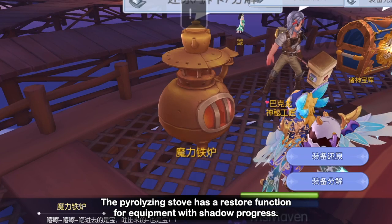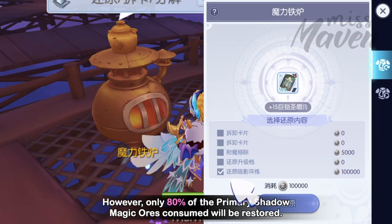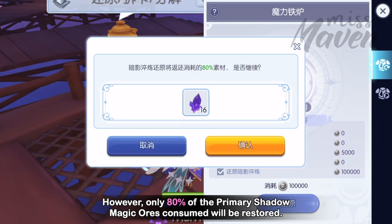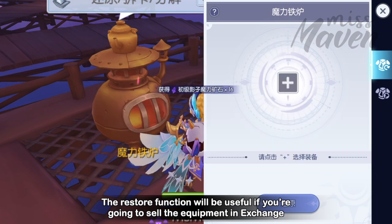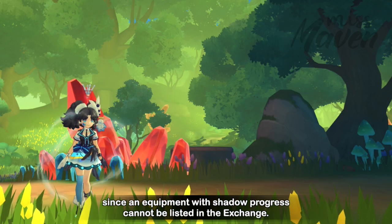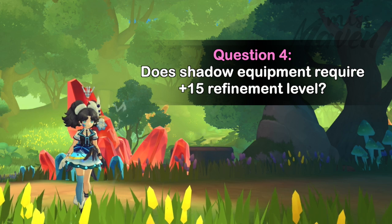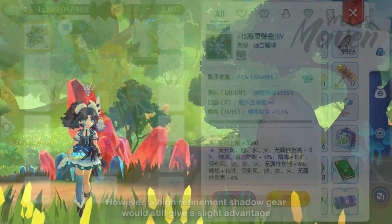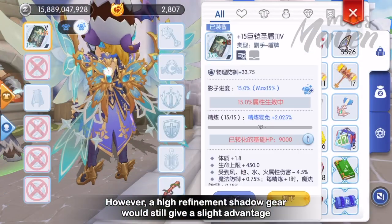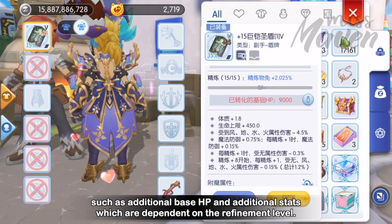Can the Shadow Progress of my equipment be reverted? The Paralyzing Stove has a Restore function for equipment with Shadow Progress. However, only 80% of the Primary Shadow Magic Ores consumed will be restored. The Restore function will also be useful if you're going to sell the equipment in exchange, since equipment with Shadow Progress cannot be listed in exchange. Regarding refinement level — it is not required to use an equipment as Shadow Equipment. However, a high refinement shadow gear still gives a slight advantage such as additional base HP and additional stats dependent on refinement level.